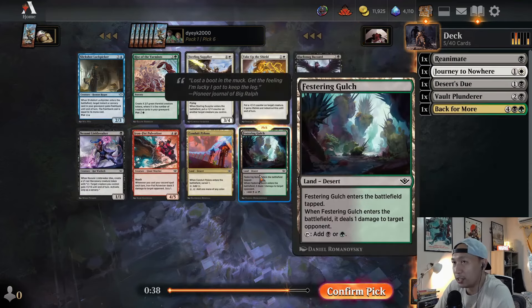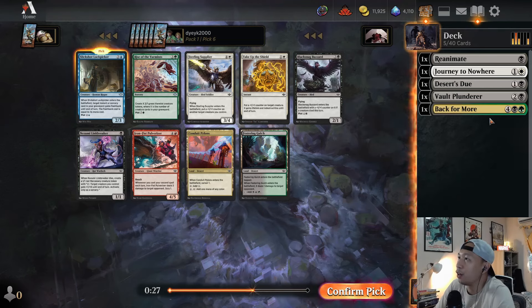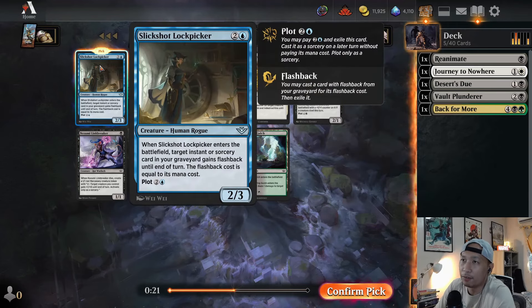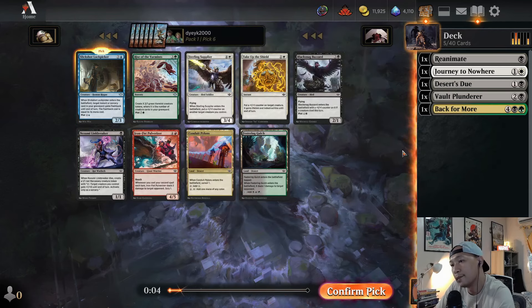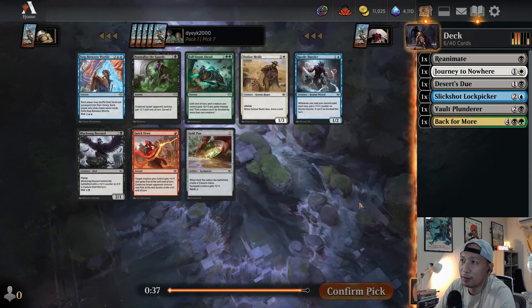I'm going to pick up the Gulch here over Rise of the Warmest. There's also a Slick Shot Lockpicker. I might have to pick up the Slick Shot Lockpicker action — this is very late and it's a very good blue card in the format. It's basically another effect that interacts with your graveyard and lets you reuse an instant or sorcery — maybe a removal spell. Do it again. This is really good — it's like a star player type of card in most decks. I'm going to pick it up.